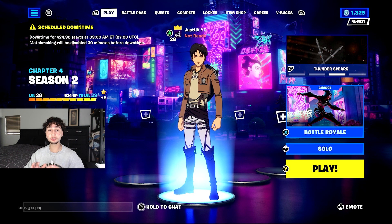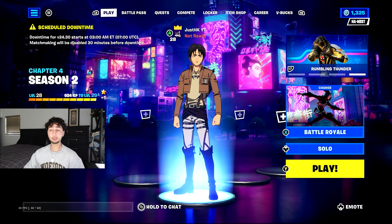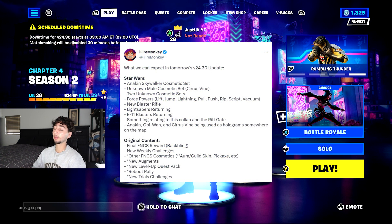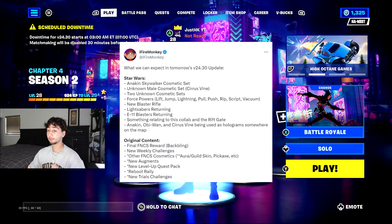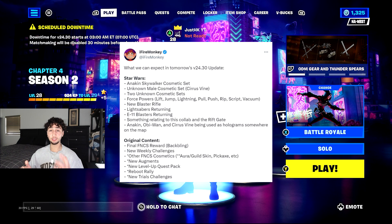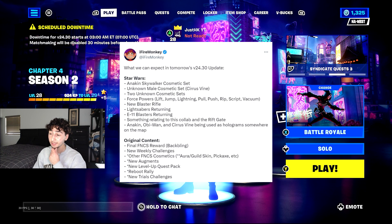We're getting those four skins but also brand new items in the game. We've got the new blaster rifle — the one the stormtroopers use — lightsabers coming back, the E11 blasters returning, and new Force powers like Darth Vader's Force abilities. There's also something related to this collab in the Rift Gate, tying Star Wars into the main Fortnite storyline.